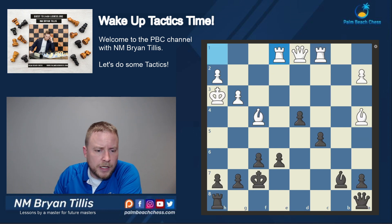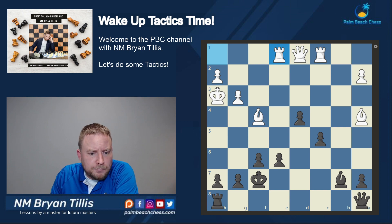The only time it's going to stop is when we get one wrong. In this case, we're looking at checks again - checks, captures, threats. First thing I look at is Bishop G2, where the King is going to have to go somewhere. If H4, G5 will win a bishop. We have G4, H5, and it looks like he comes back to H4, and we play G5.